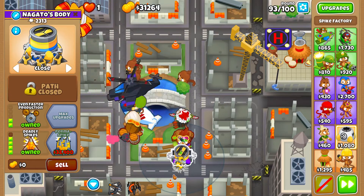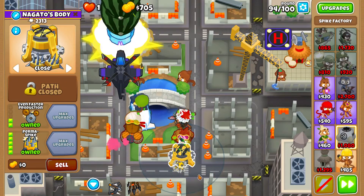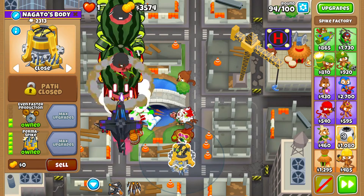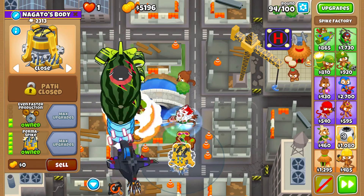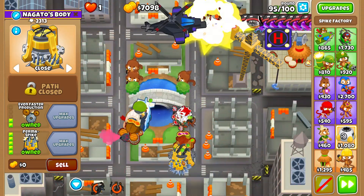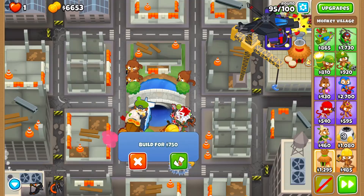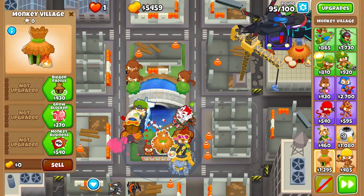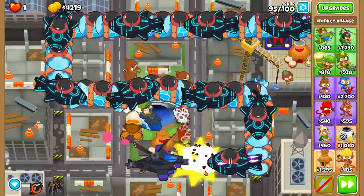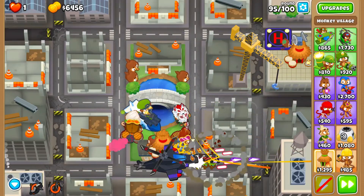On Round 94 we will finally be able to afford the Perma Spike. Use the same strategy we used with Quincy. Now rebuild the building near the Perma Spike and place the Jungle Drums Village to speed up the process of generating Perma Spikes by 25%. For Round 95, pretty much we do nothing — we just place the Village and the Perma Spike will do the rest. Use Quincy's abilities to deal as much damage to the Moabs as you can and to have a few Perma Spikes left, but as you can see we had like 8 of them easily.